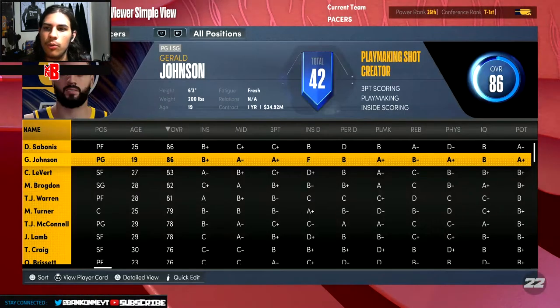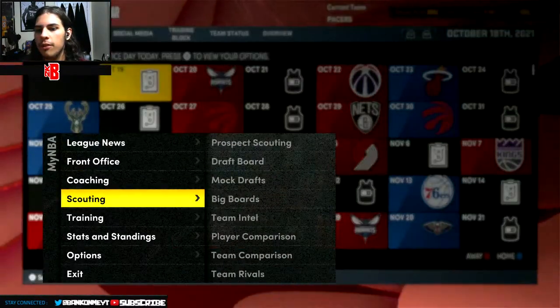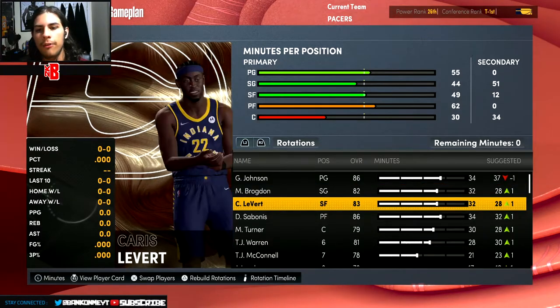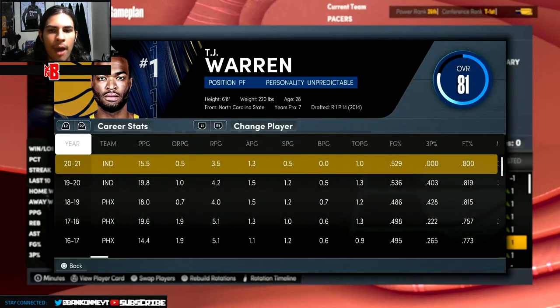I will be playing for the Indiana Pacers this year in 2K22. Harold - we'll figure it out. As you know, we usually add Harold to the channel after our first season with Gerald. I did edit some positions for the team - I made Brogdon the shooting guard because I'm not gonna have Brogdon come off the bench, and I made LaVert the small forward so TJ Warren will be our sixth man as a backup power forward.